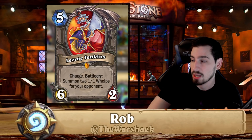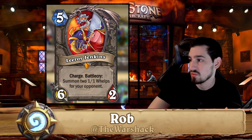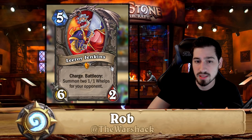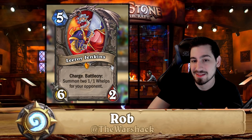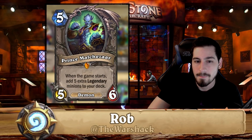Leeroy Jenkins follows the same path — classic set, really good card in any form of combo-based burst deck. You know: miracle rogue with cold bloods, tempo rogue with cold bloods, sometimes tempo mage, and sometimes zoo. Do not disenchant Leeroy.